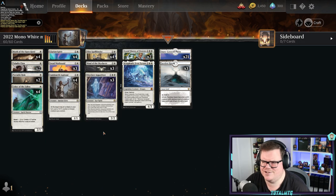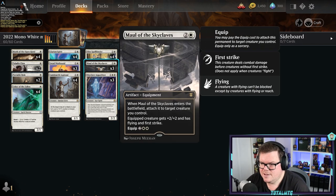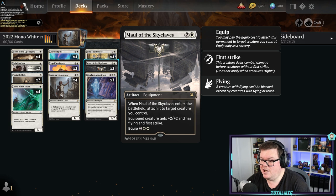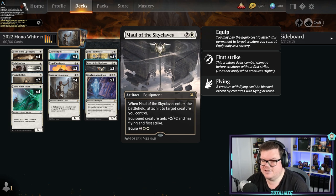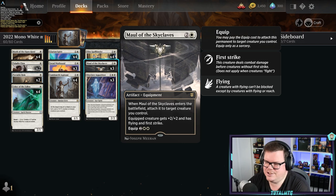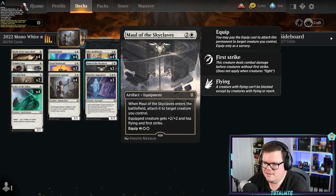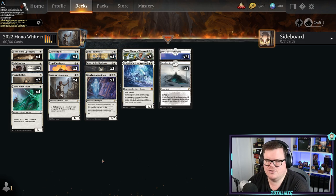Imagine that double strike on the flyer — GGs, it's as simple as that. Then there's Icingdeath, Frost Tyrant — a 4/3 flier with vigilance. When it dies you create an equipment token that gives equipped creature +2/+0 and lets you tap something down as well, so if they've got a flyer you just tap it down. Maul of the Skyclaves is such a good card — I love when it comes in and can attach to a creature. Sometimes they'll kill the creature in response and then you've got to equip it for four, but it's still a great card that suits the aggressiveness of this deck.